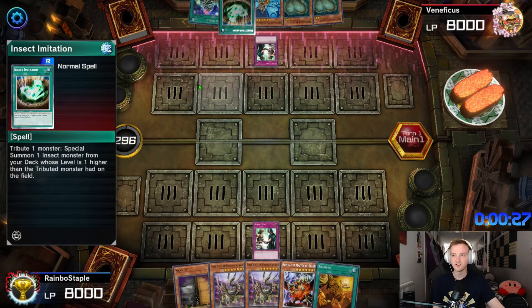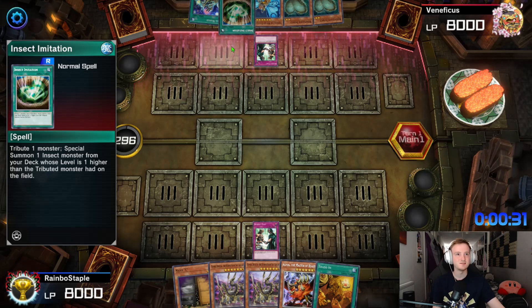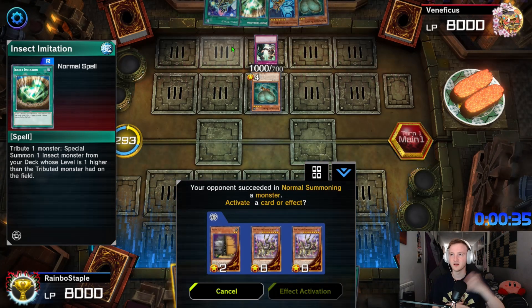This is actually really cool. We'll just wait until Insect Imitation and then go off from there — we'll use the Maxx C.